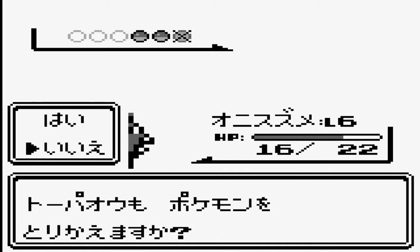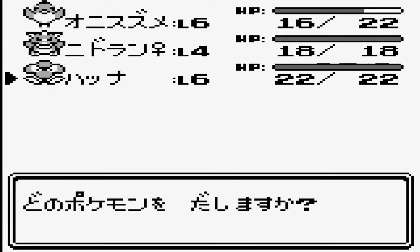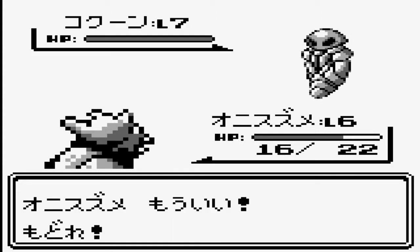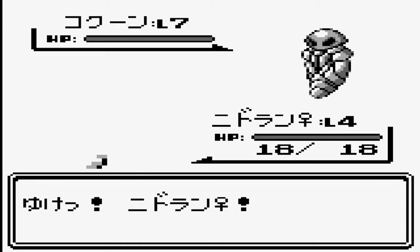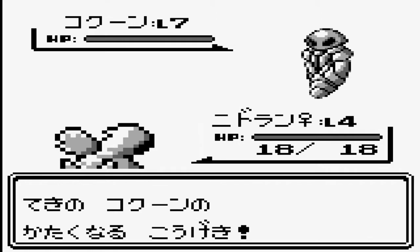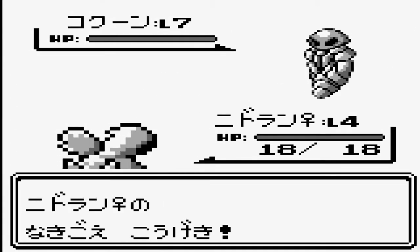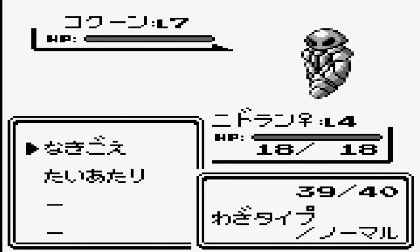I'm going to switch over now because he's up to level six. It's a Kakuna, and Kakuna can do bug-rule — or they just harden their body and that's it. That's Leer, isn't it? No, a Growl. The thing is with Nidoran's attacks, I always think that's going to be physical.